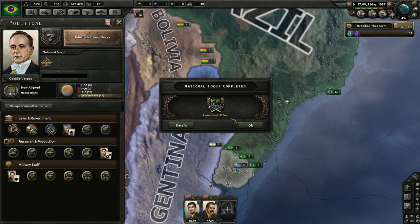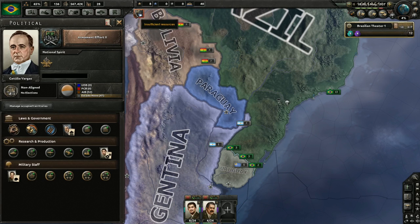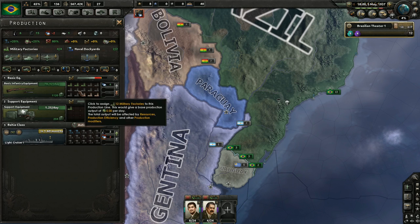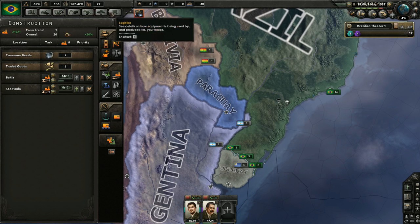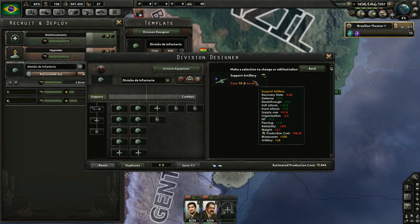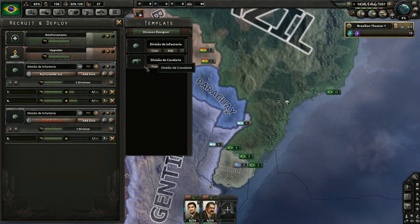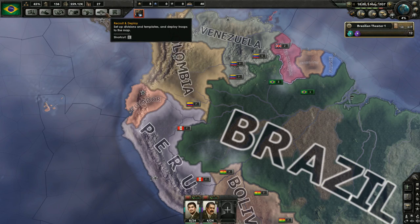We'll see what that means - I'm guessing at some point we become fascist. We're going to go armament effort again. We've got a steel problem to deal with. We're actually producing more than enough infantry equipment, so I need to look at some different things besides just infantry. Support artillery is probably the way to go once I have enough army experience. We'll start attaching some artillery units to these divisions, but we're also going to queue up another thread of infantry divisions since we've got the equipment.